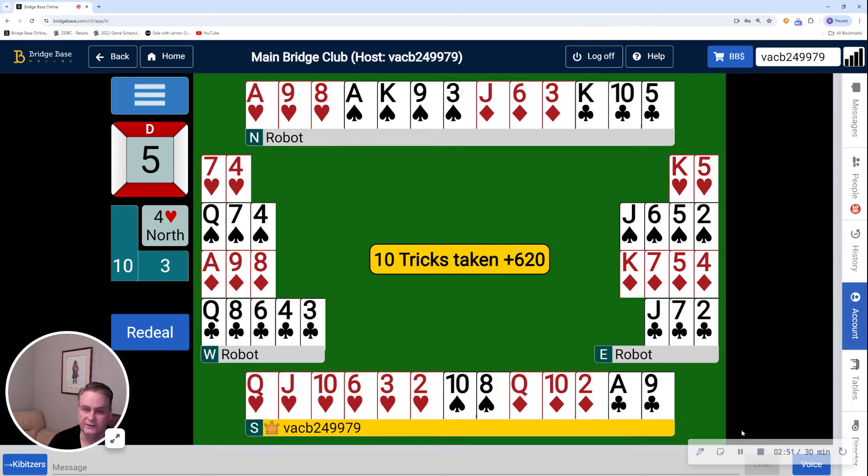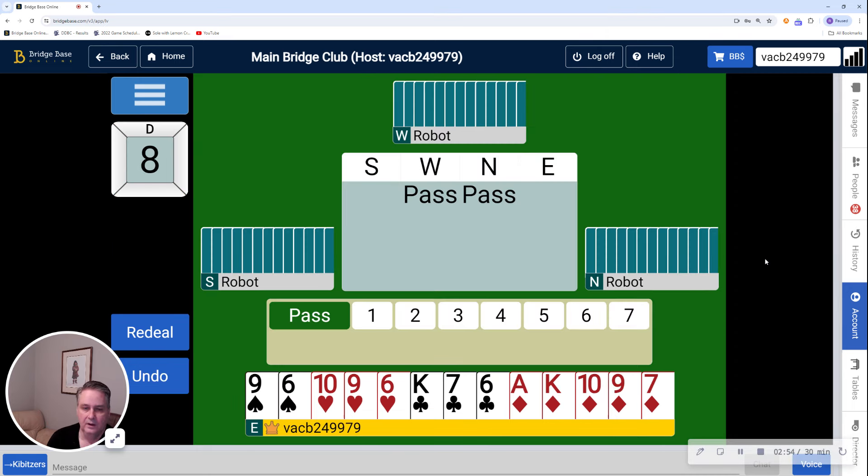We're going to pause while I change directions for the next hand. As you can see, we've moved on to hand number eight. This time there's two passes to me and I'm in third seat. I have five diamonds to the ace-king and ten high card points. So while normally you would pass this kind of hand, I am in third seat, and a lot of people will open fairly light in third seat provided that their suit is good. In this case, I have a really nice diamond suit and I want partner to lead a diamond, so I'm going to open one diamond.